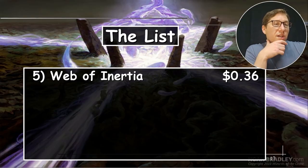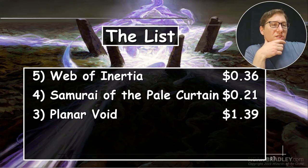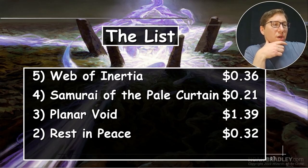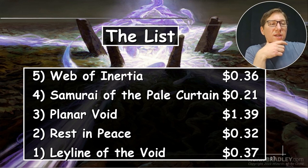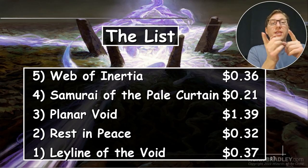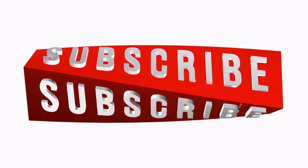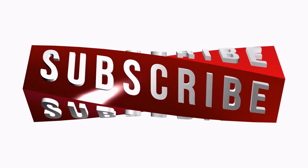Alright, here's the list: Web of Inertia is 36 cents, Samurai of the Pale Curtain is 21 cents, Urborg Void is 139 cents, Rest in Peace is 32 cents, and Leyline of the Void is only 37 cents. I gotta pick up those Leylines. Take it easy, we'll be right back.